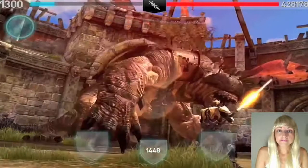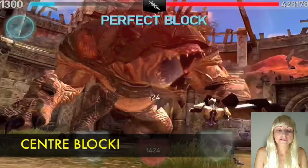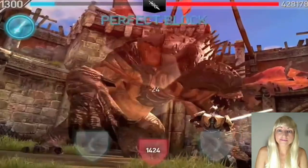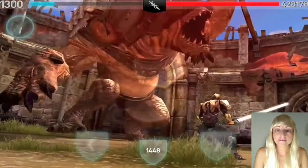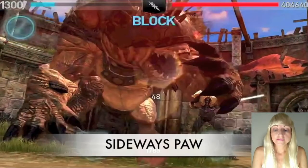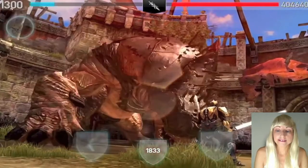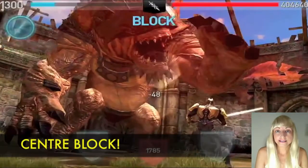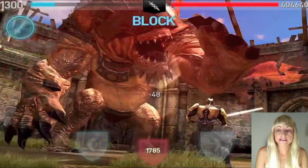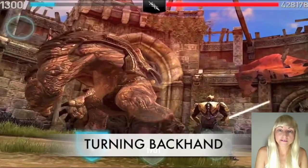If it's a high slam then regardless of which leg he's using you'll want to do a center block and that will stop his move. When he turns his paw to the side and comes at you down the center, that is a center block again — so even though it looks like a swipe from a direction, it's actually a center block.